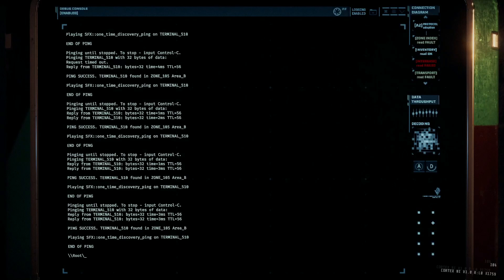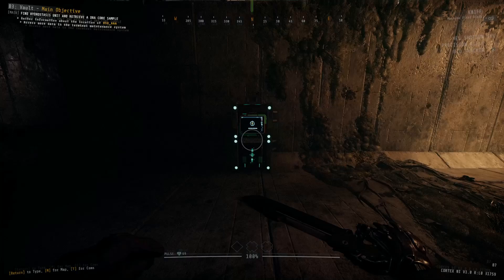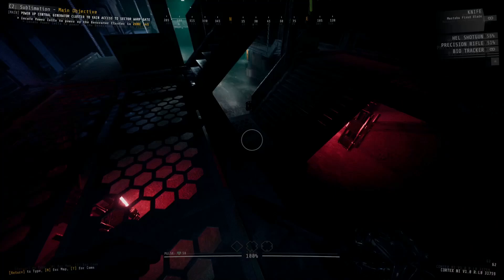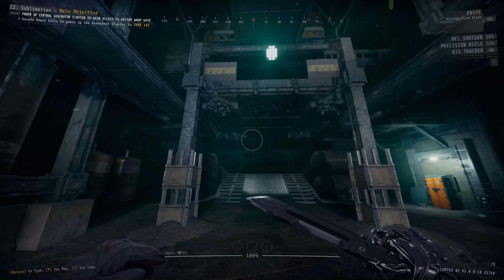Now that we've gone over the three core commands — query, list, and ping — let's go over some others that you might not use every single level, but when you do need them, you'll definitely want to know how to use them. If you love lore and backstory in video games, the next two commands are going to be your best friends. Even if you don't care about lore, they're still important. These commands are logs and read.